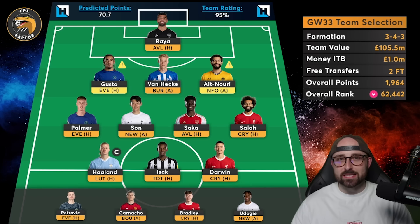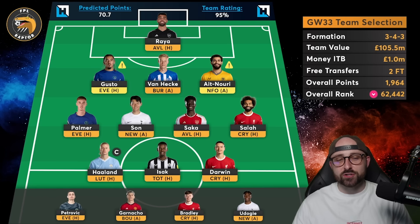This is the way the team is currently looking ahead of GW33. As always there'll be a team selection video later in the week with updated information from midweek games, press conferences, injury updates and more, plus a deadline stream too. I've currently got 1 million in the bank. My team value just continues to climb despite selling a lot of players on my GW30 wildcard. I'm in a very strong position with a strong squad, money in the bank, and two free transfers as well.